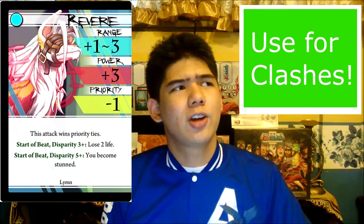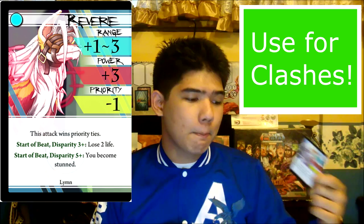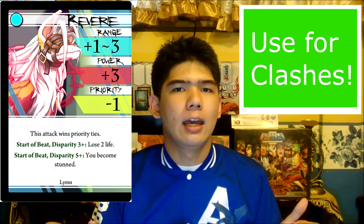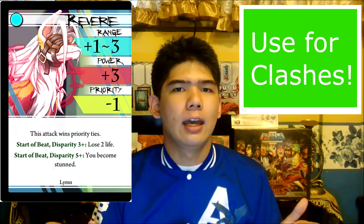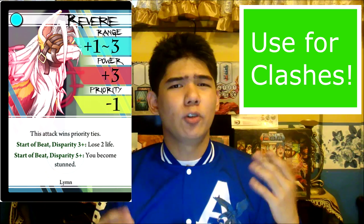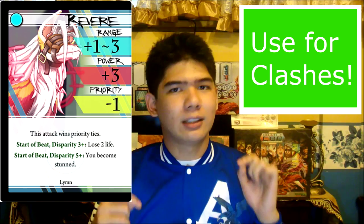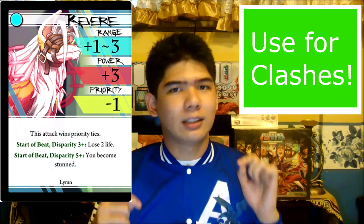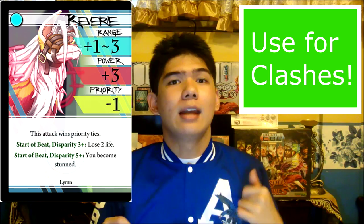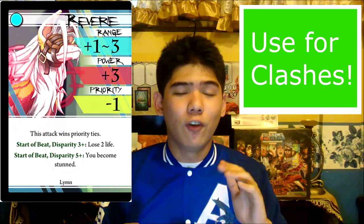Lim was a reborn Cherry, or at least Cherry in another form, and Cherry is still personified in Lim through Reverie. Reverie has awkward range, not that decent priority, but a power value that will make most other brawlers cry. The catch is that instead of having a lot of disparity, the goal in using Reverie is to have as little disparity as possible, as this attack wins priority ties and most of the disparity effects are actually bad for you — getting you stunned or losing life if you have too much disparity. The goal with this card is to attempt a lot of clashes. I highly recommend Strikes to cover your back just in case your opponent is faster, or Grasps to make use of that range and have decent priority around 4.